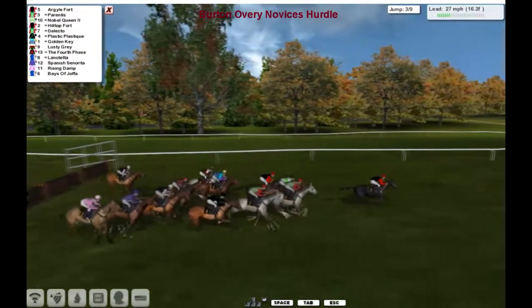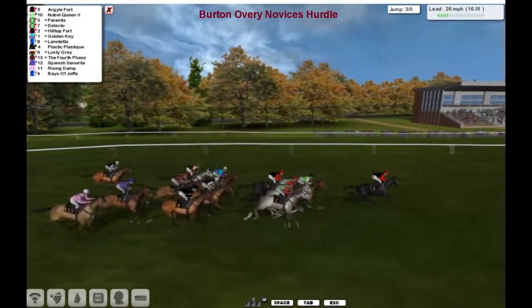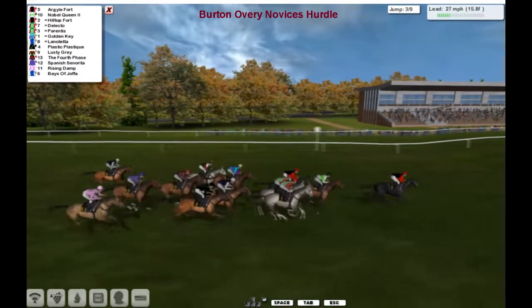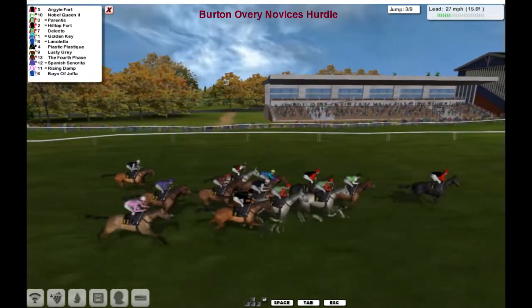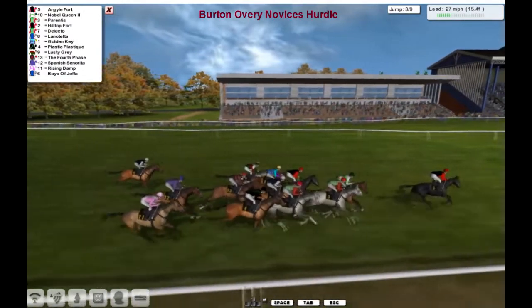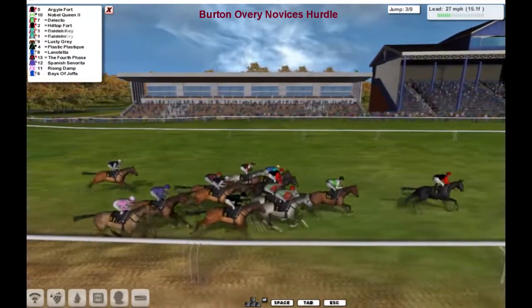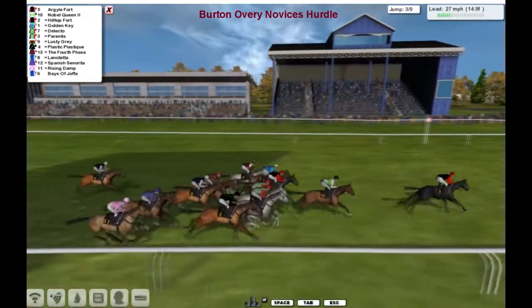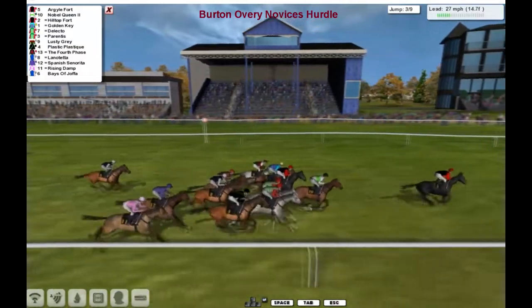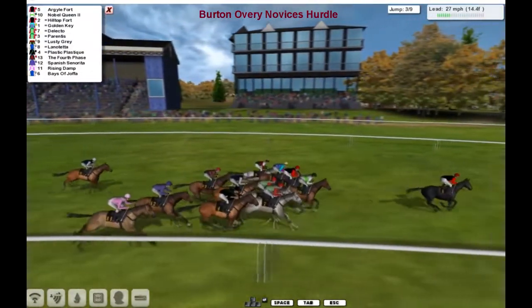Up and over the 3rd they go, running down the straight here. There's 2 miles left to run. And it's Argyle Fort, 2 and a quarter clear of Noble Queen. Lap to go. Hilltop Fort, Golden Key.